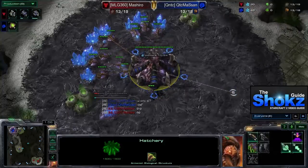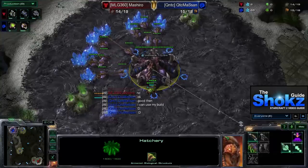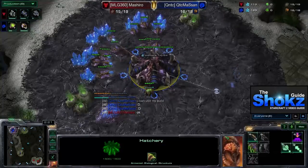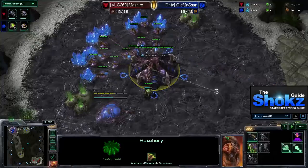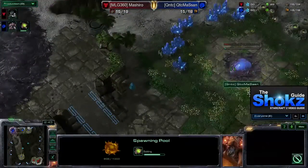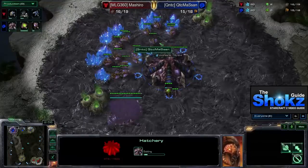Masan is actually going for a 14 spawning pool. A lot of Zerg players might think about going hatch first, but in this case Masan has elected to go spawning pool first. The main difference is that you're a little bit safer against really early pressures, you get a faster queen, you can get speed earlier if you choose, and you usually follow this up with a hatchery at around 16 supply — very safe, very standard.